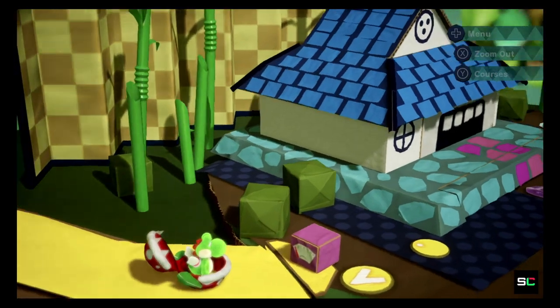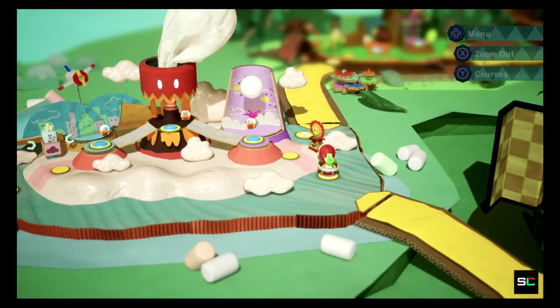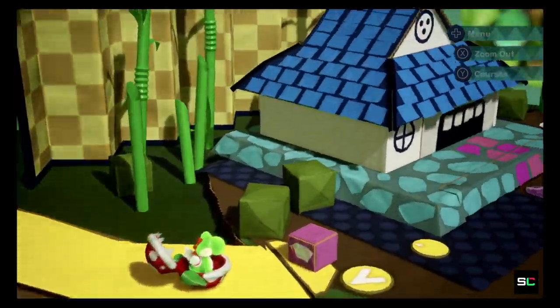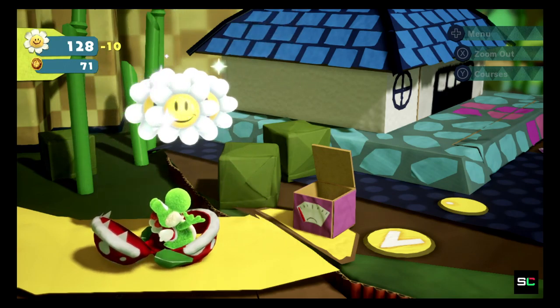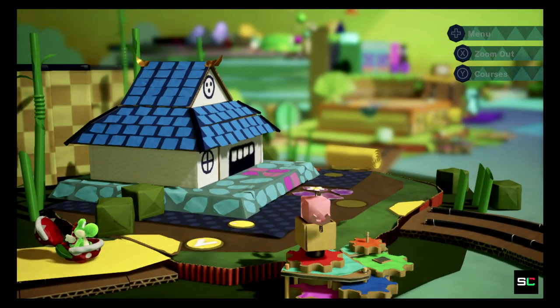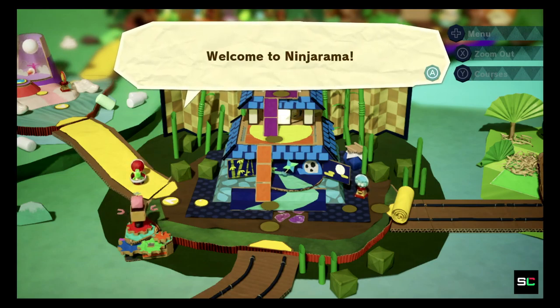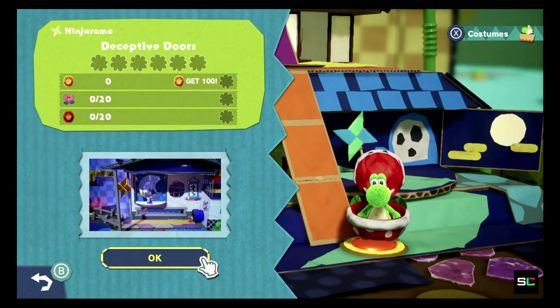Alright, here we go. Actually, we're supposed to go down, aren't we? Yeah, we can actually head down from the center stage. So let's do it this way. There we go. I'll give you those flowers - thanks! That really puts a spring in my step. Welcome to Ninja-Rama! So Yoshi's gonna be a ninja. Deceptive doors - let's go in!